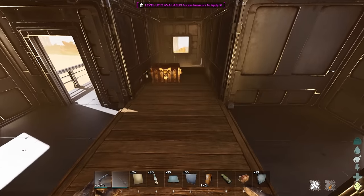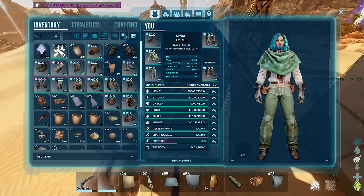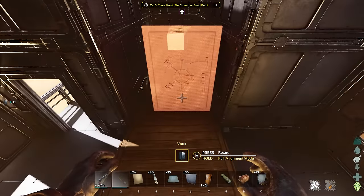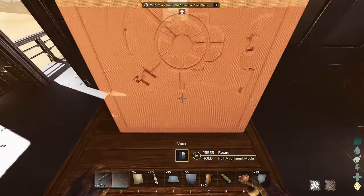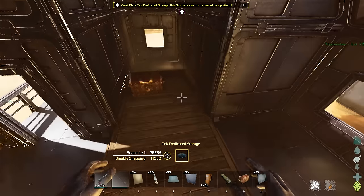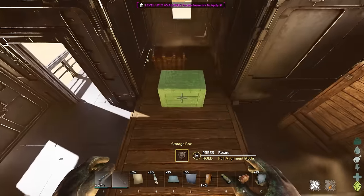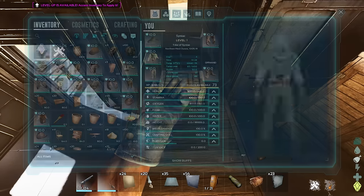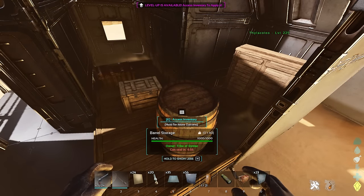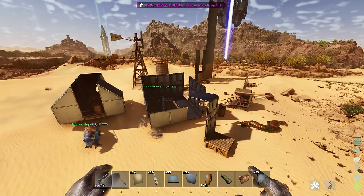Obviously you can build whatever you want on the cart. Some things don't place though — you can't place vaults onto it, and dedicated storage doesn't work either. But normal storage chests, small storage, and barrels all work. All that stuff works; you just can't have a vault on it, which I don't think is a big deal.